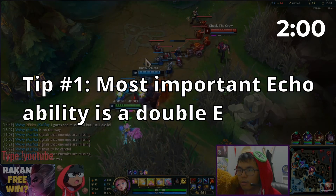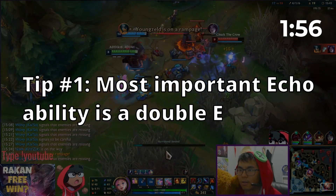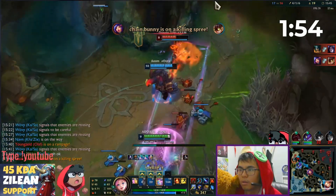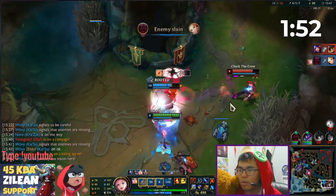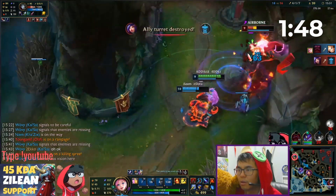Tip number 1. For support, the most important enhanced echo ability is to get a double E. By either rooting or stunning your enemy, your team can more easily follow up for a kill. A target that is CC'd will significantly help land your Q ability.